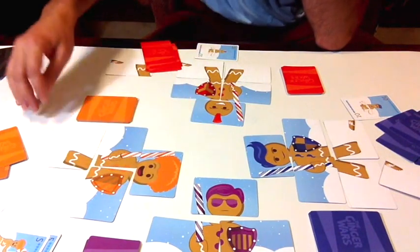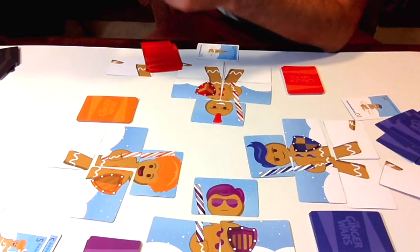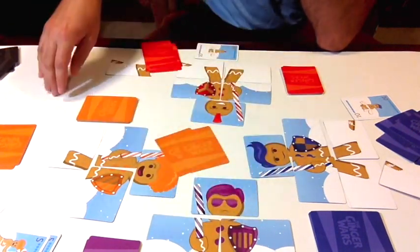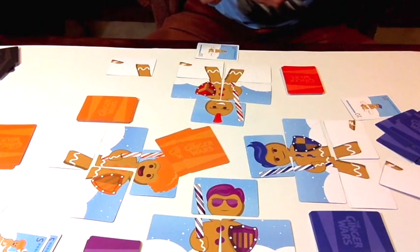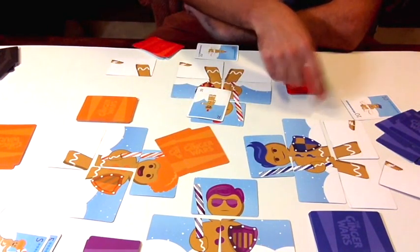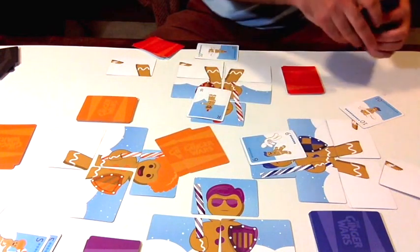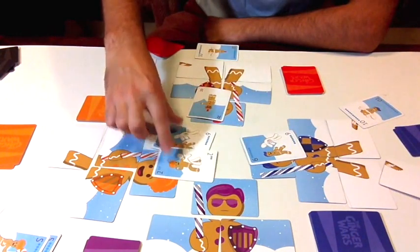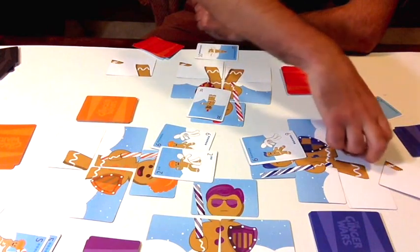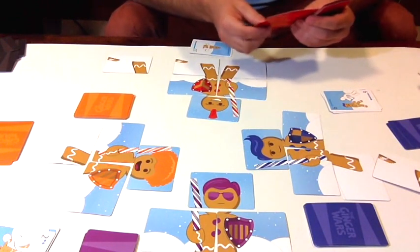Now it's the orange player's turn. He's going to attack the red guy and plays 2 cards — he could have played 2 last time against purple but chose not to. The red guy can only play 1 card and he plays his redirect, saying the attack goes to the blue guy instead. The blue guy can only play 1 card and plays his 6. It's 8 against 6, so the orange guy wins and steals the right leg.